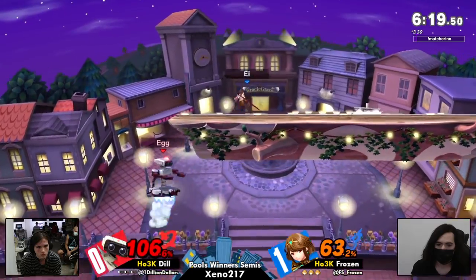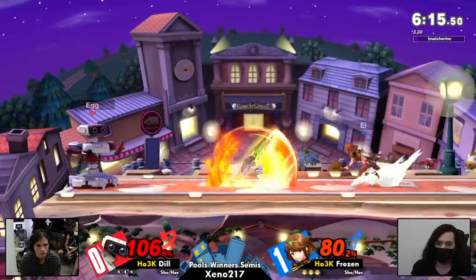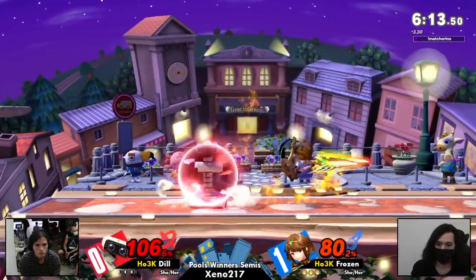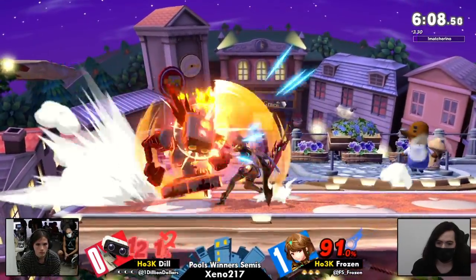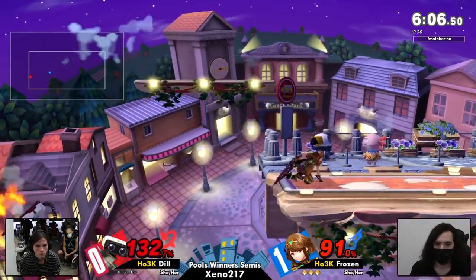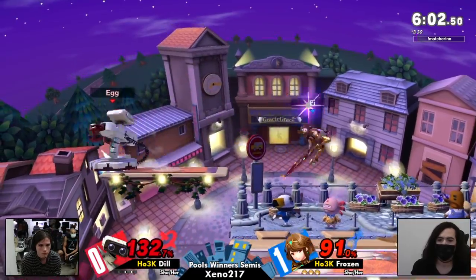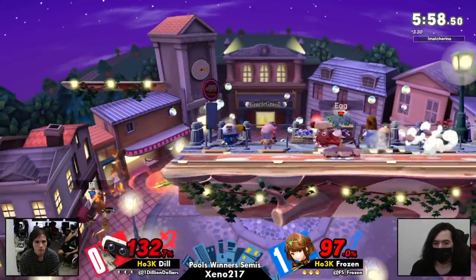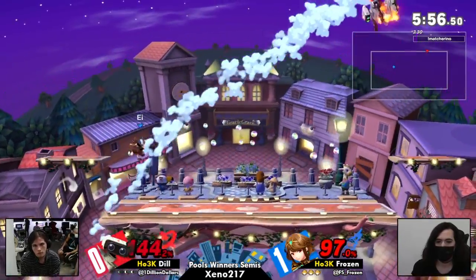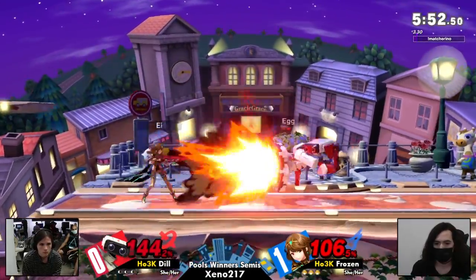Frozen is just ready for these gyros with the foresight, getting so much stage distance. I do like the option there — opted to punish the forward smash, which does have a decent amount of recovery, with the laser, not going up to too much risk, and actually a lot of damage on the fully charged one. And another thing about Town and City is the platforms on the side — Dill was having a bit of trouble coming out of the corner in game one.